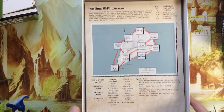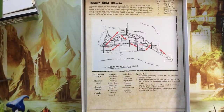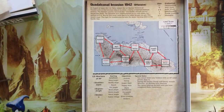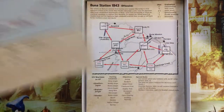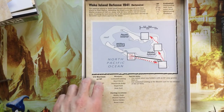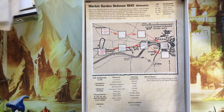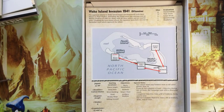Now for missions, we have Iwo Jima 1945 as number 1, Tarawa 1943, Guadalcanal 1942, Makin Island 1942, Buna Station 1943, Wake Island 1941, Dunkirk 1940, Market Garden 1945, and Wake Island Invasion 1941. Quite a bit of missions.